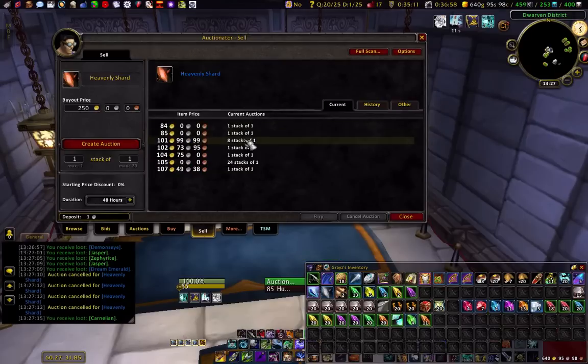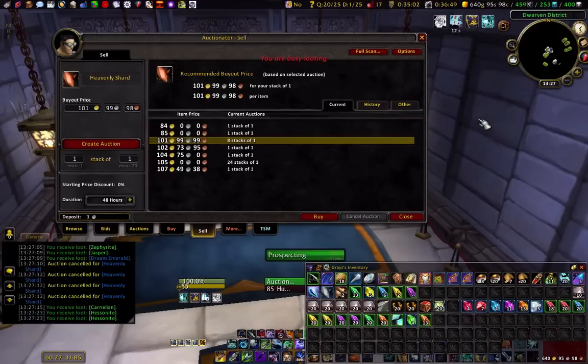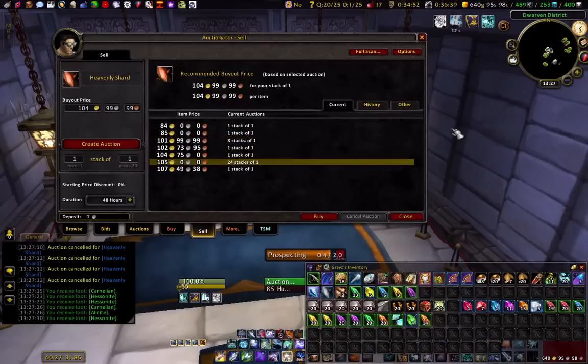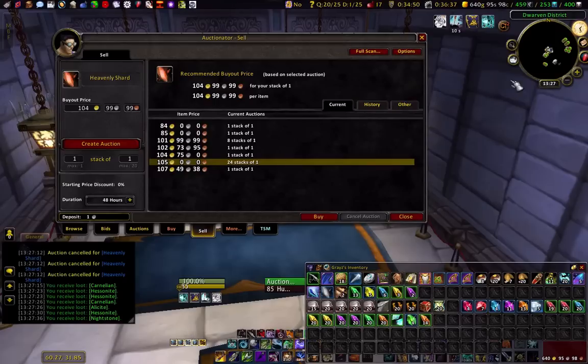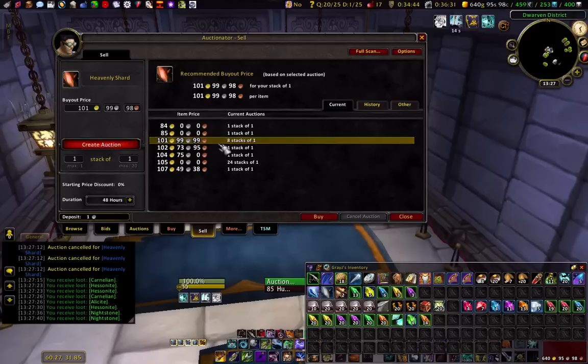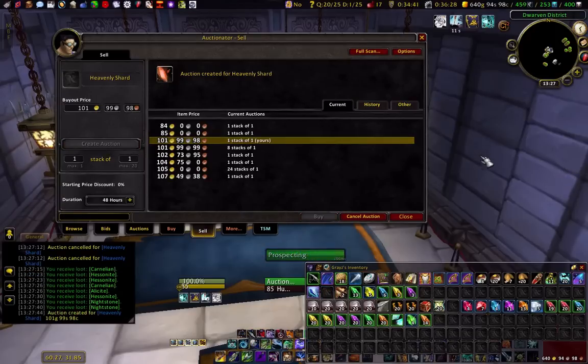There's eight of them for 101 gold, which is pretty cheap. So I have two choices: either I go for the lower one at 101, or I go for 105. Since it's a four-gold difference, it doesn't make that big a difference. And right now I need the gold on this character because she's lacking gold.